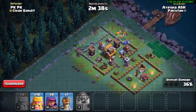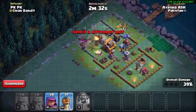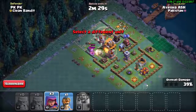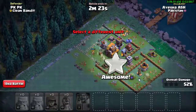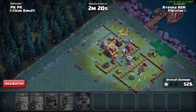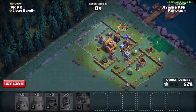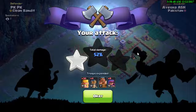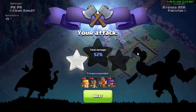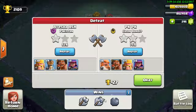We got 36%... then some Archers go in, and one Wall Breaker. We ended up with 52% damage. We didn't get the Town Hall with the Barbarians or Rage Barbarians. The spectator just watched us. We got 52% with one star — let's check if we won that attack.